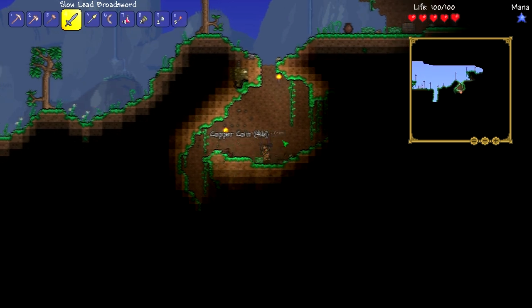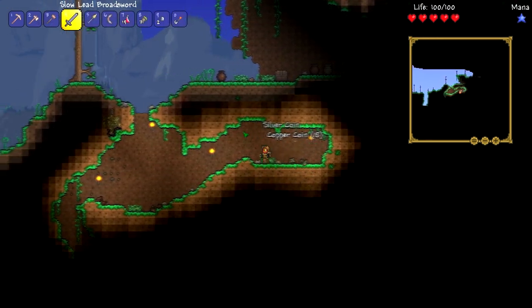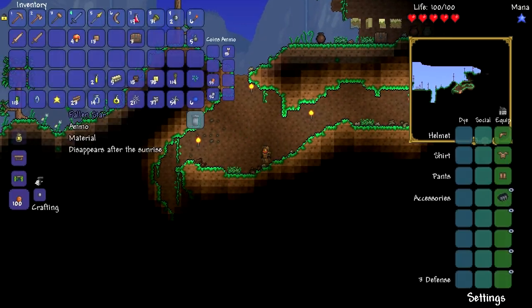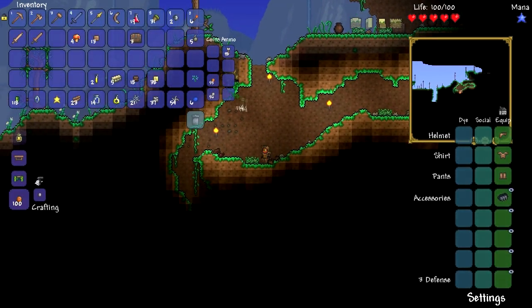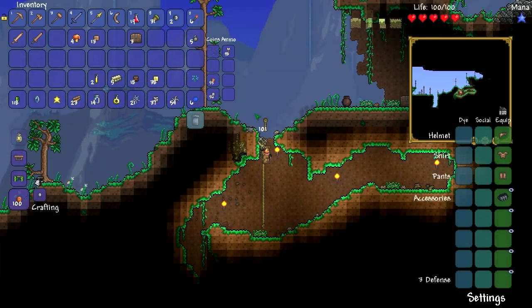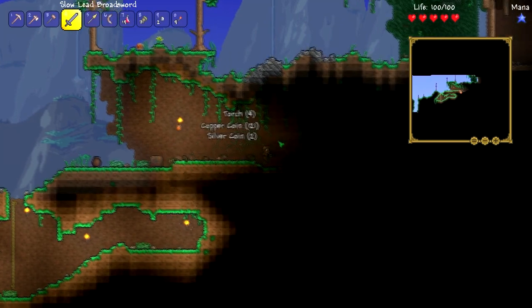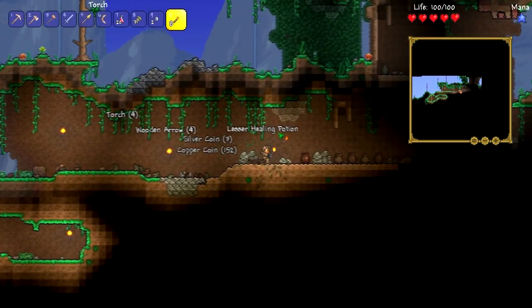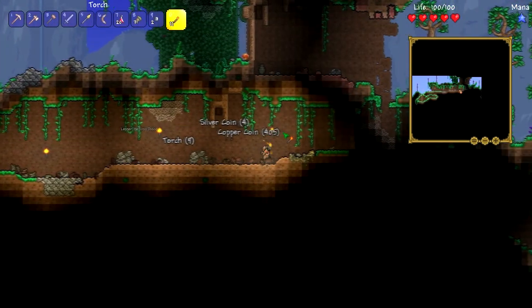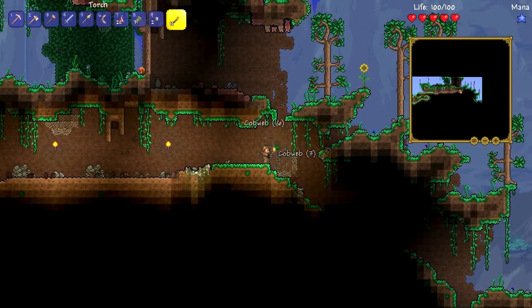Oh my God. There's nothing there — I'm okay with this. Let's go ahead and rope our way out of it, because that's what you do in this game now — Terraria is so amazing like that, you can get around real easy. I will get that chest — I just want to see if there's any more. I think we've got a large tree above us.